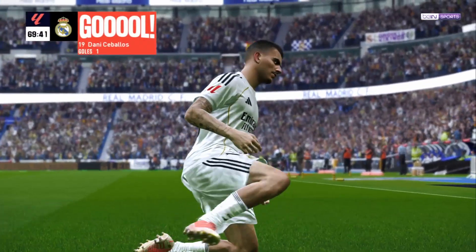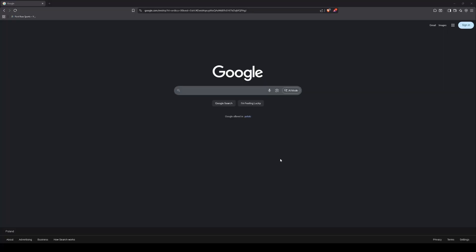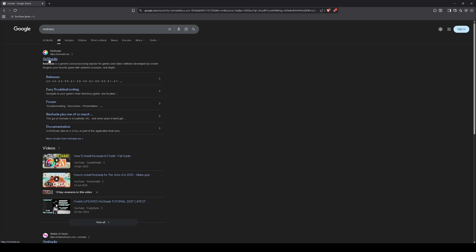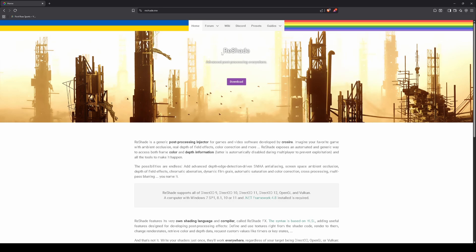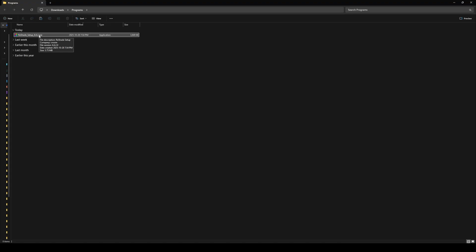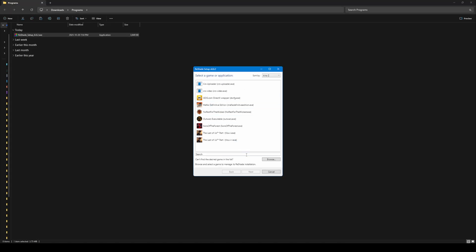First, let's get it installed. Step 1: go to the official website at reshade.me — the link is in the description. Step 2: click Download and get the latest version. Step 3: run the setup file you just downloaded.